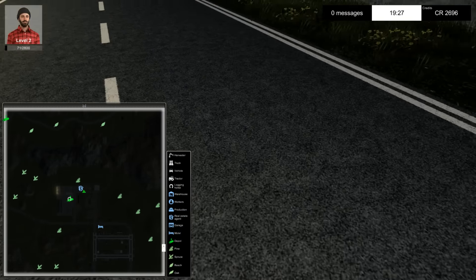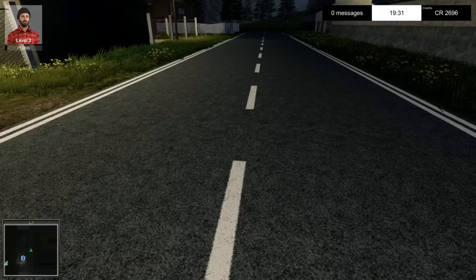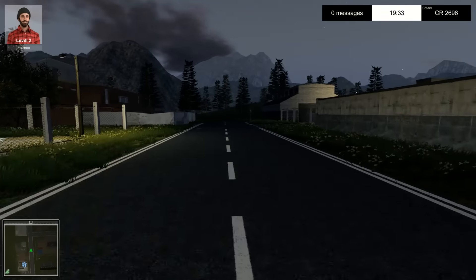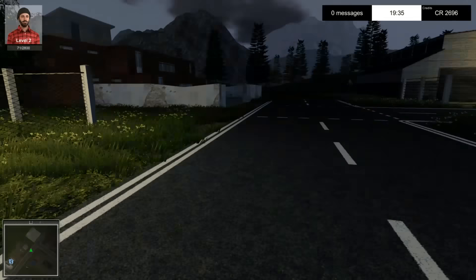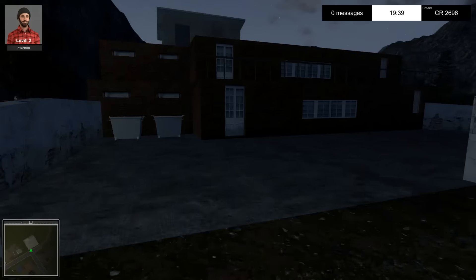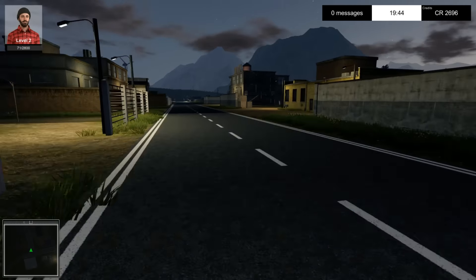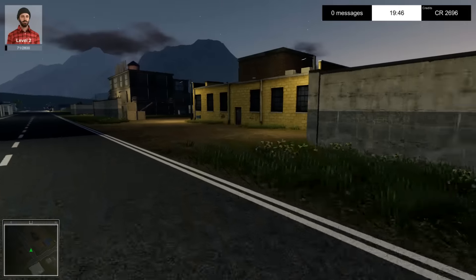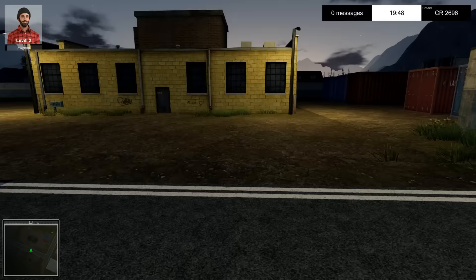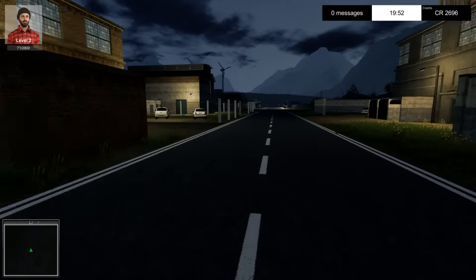There's a motel - let's go look at it since that's literally the only other thing on the map. I'm assuming all this other stuff is just here for show, but maybe when you've levelled up you'll be able to use more of the buildings - like warehouses, factories and stuff.